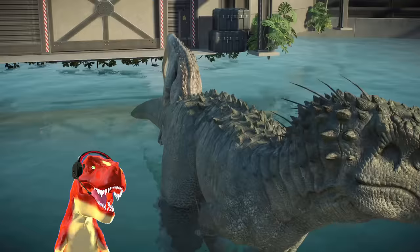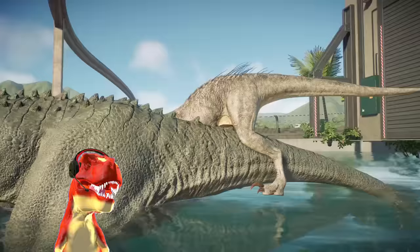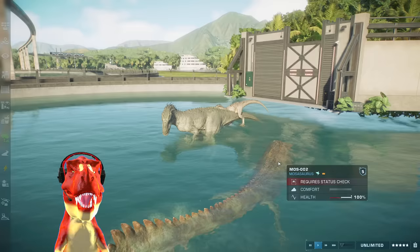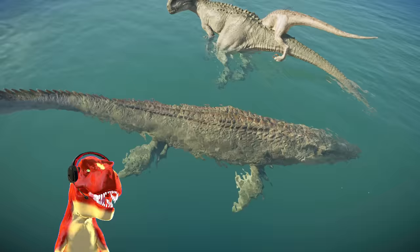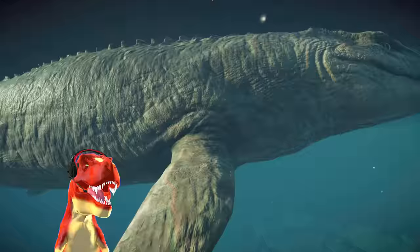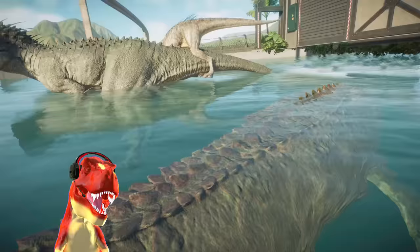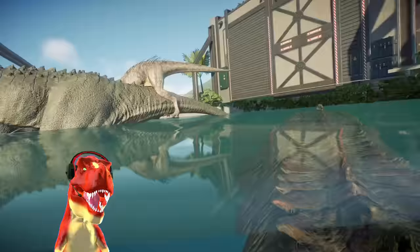Oh my word, we need to help you get out of there! Even the Indominus is like, what are you doing? Mosasaurus is getting closer — look at that size comparison. It's not as big as in the movie, definitely not. It is still bigger than the Indominus Rex, but kind of the same width. They do seem to have the same size. So yeah, this is a juvenile Mosasaurus.